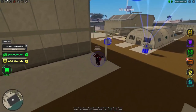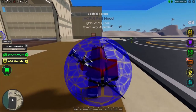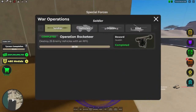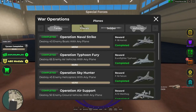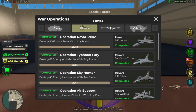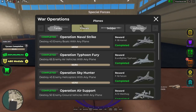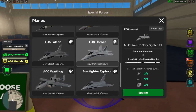Let me show the new F18 jet. You can get it by destroying 40 any boats with any plane over here — easy task, just get a friend or an alt to spam boats. This thing is very, very powerful.